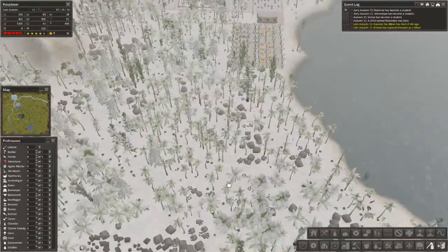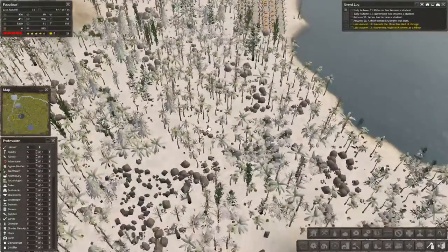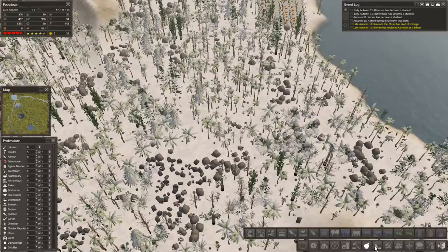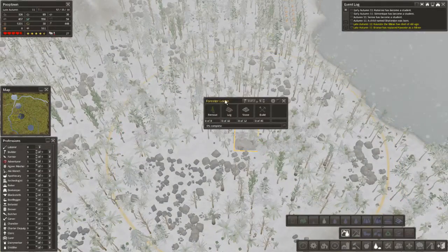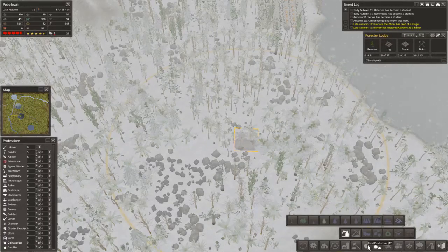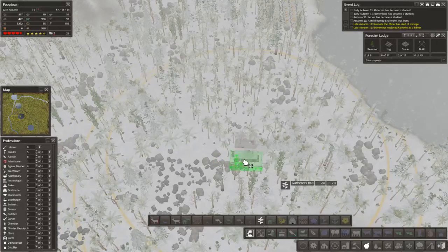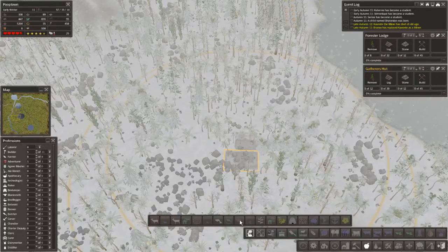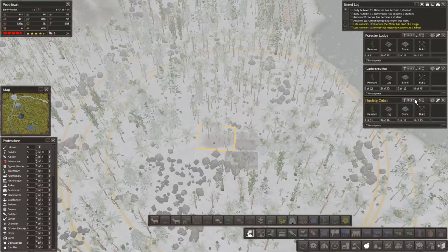Down here, in this area? Because over here is wide open. Let's move down in here for another forester, maybe even another gatherer and hunter. Let's just do the same thing down here. Let's put the four things that I utilize. Let's put the forester in first. He's going to go right about there. Now we do our gatherer, right about there. Hunter, put him by the forester. And we will sneak in an herbalist as well.